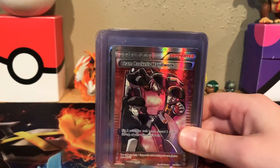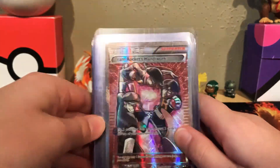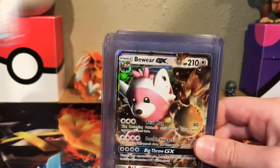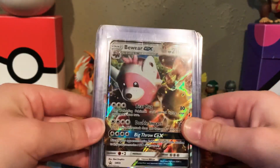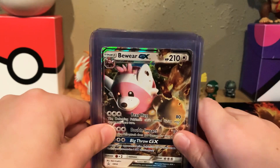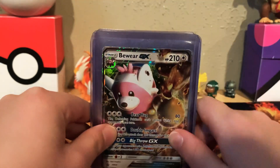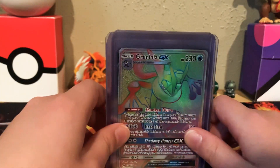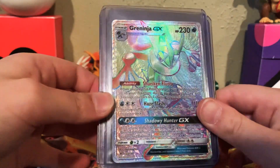Next, I have this really cool 2016 Team Rocket's Handiwork card — Fates Collide, that's a new set. Then I have a Beedrill GX from the Beedrill GX box. Next, I have Greninja GX, a Rainbow Rare card.